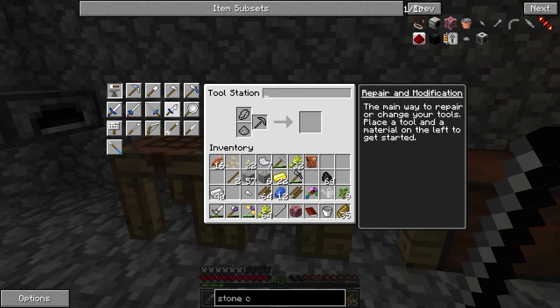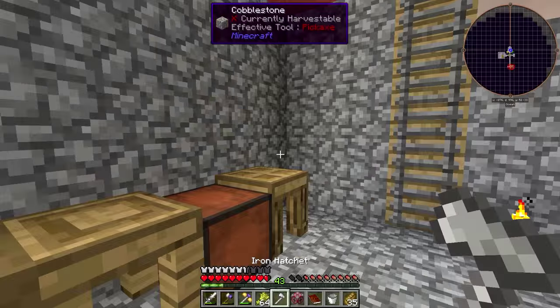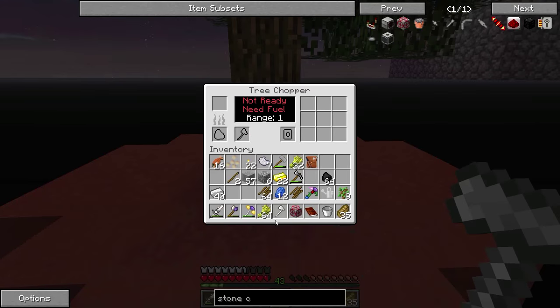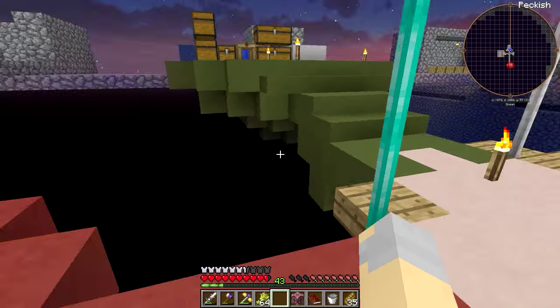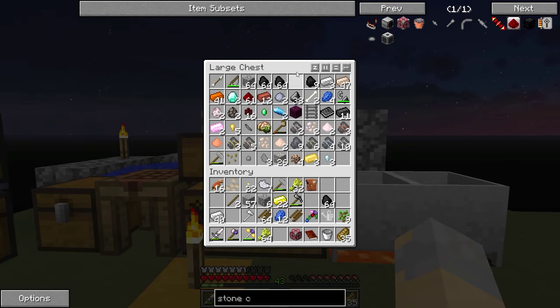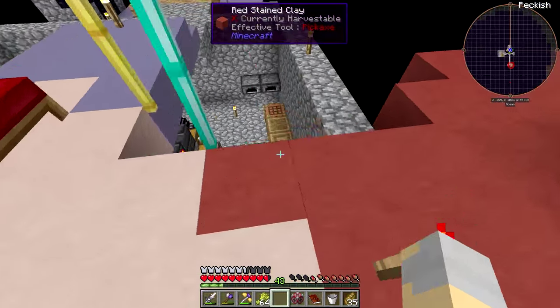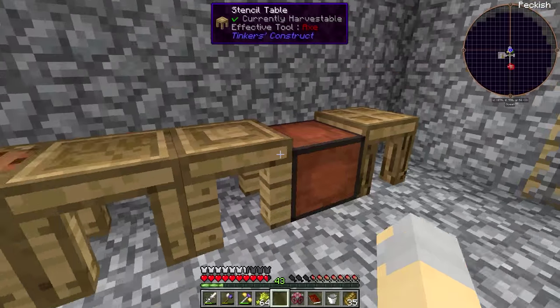Where is my tool station? There we go — iron hatchet. And I will put that in here. Tool level too high. What? Okay, change of plans. We'll put a flint axe in there, I guess. I'm kind of surprised that doesn't work, but whatever.